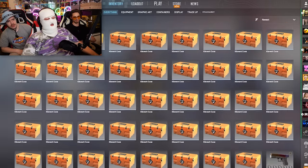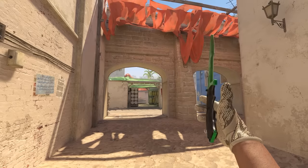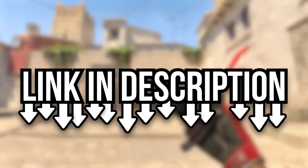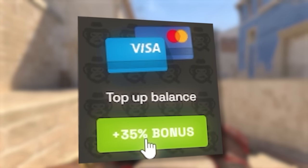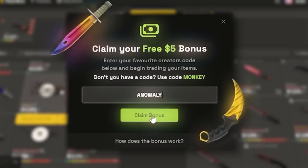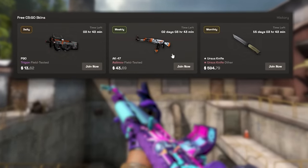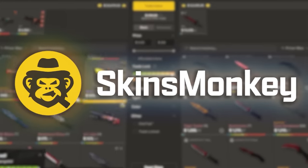These cases are pretty expensive, but thankfully we have a sponsor today, which is Skinsmonkey. They're one of the best and easy to use trading sites for CSGO, and it's perfect for switching up your inventory to play with new skins, especially now for CS2. By clicking the link in the description or using code Anomaly, you get a deposit bonus of up to 35%, which is insane. And if you're making your first trade, you can put code Anomaly and get up to $5 for free. Plus they've got many nice extras like freebies for free skins, free balance, and 24/7 support. Thank you Skinsmonkey for sponsoring this video.